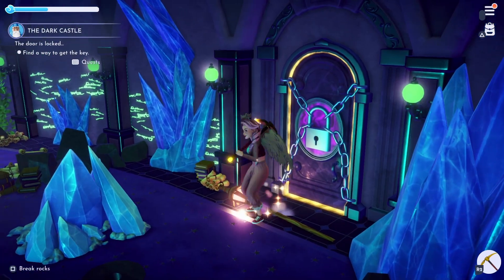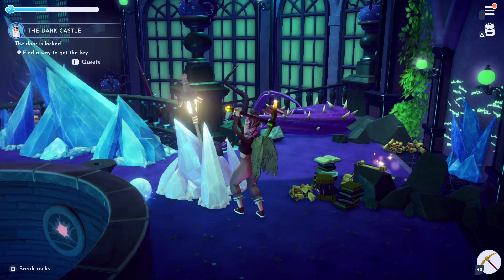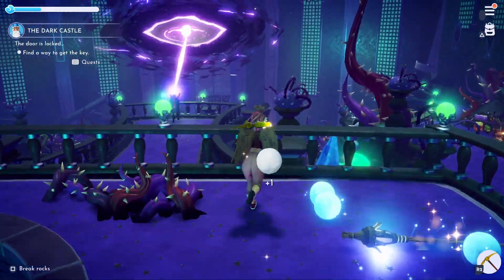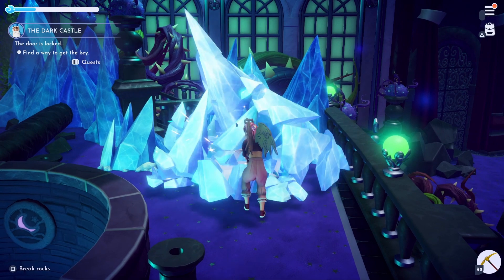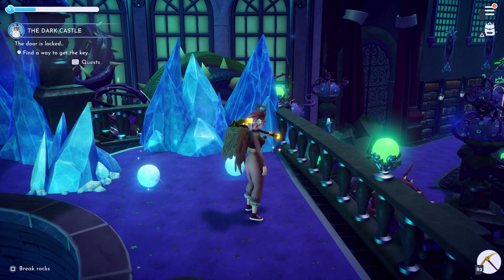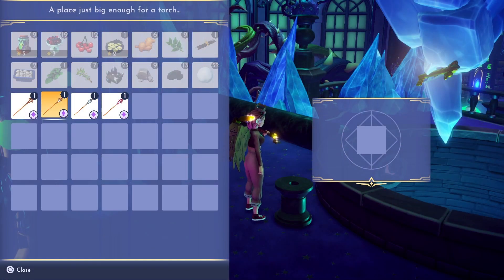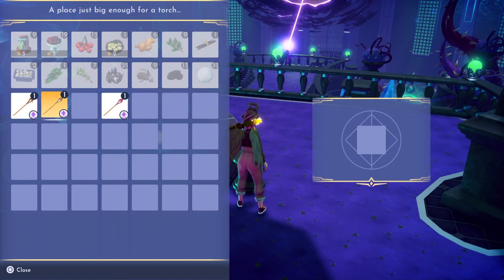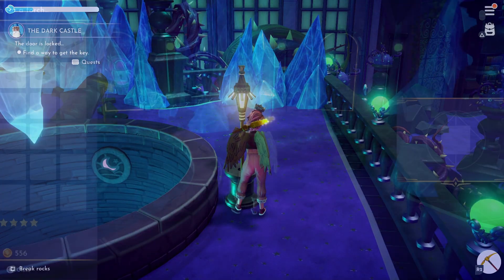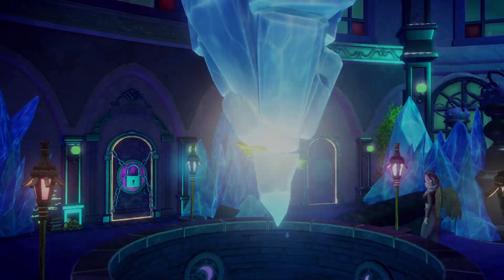Again we will need to clear all the night thorns blocking our way until we have made it to the next door. On this floor we will need to collect four torches which need to be placed into the pedestals around the fountain. Once you have collected all four torches you will need to place them into each of their pedestals. Once all of them have been placed in the correct spot, a cutscene will play. Don't worry if you're not sure which one goes into which slot — the game will only allow you to place the correct torch in the correct spot.